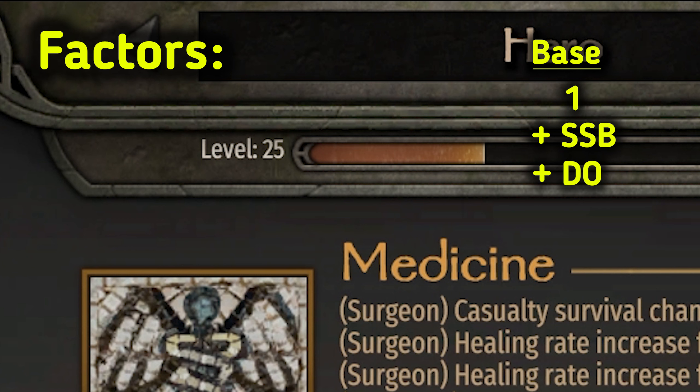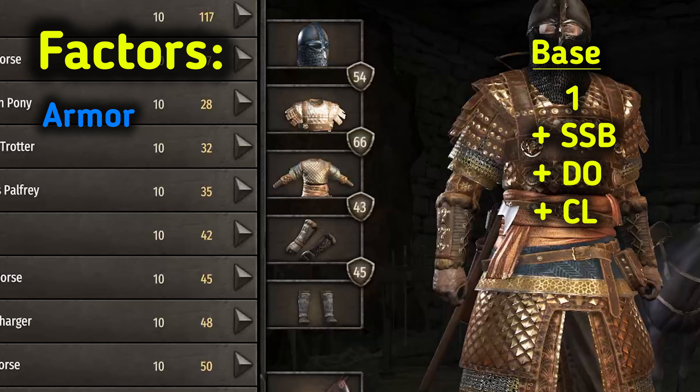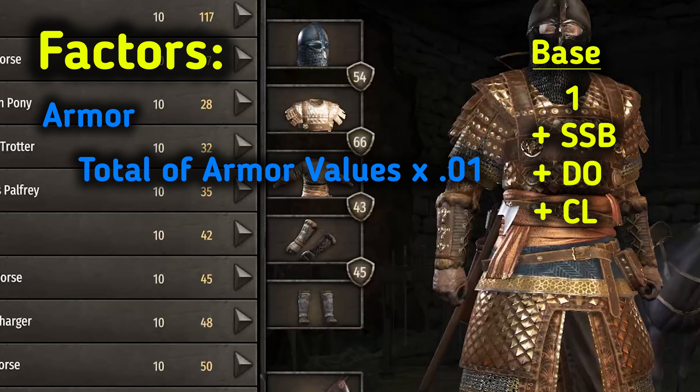The next factor is the character's level. The higher the level, the higher the chance of survival. Take the level times 0.02, and add that to the base. Next is the sum of all of the armor times 0.01. Add up those four numbers and multiply by 0.01, and add that to the base.